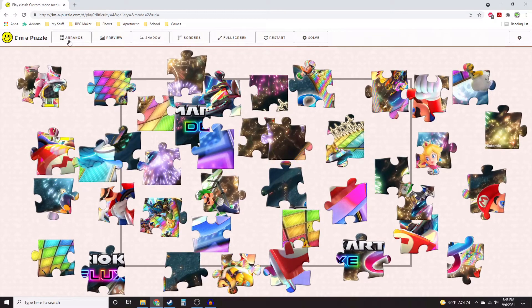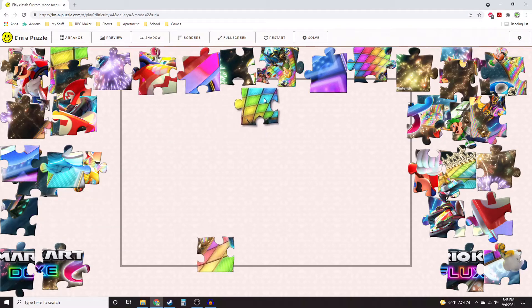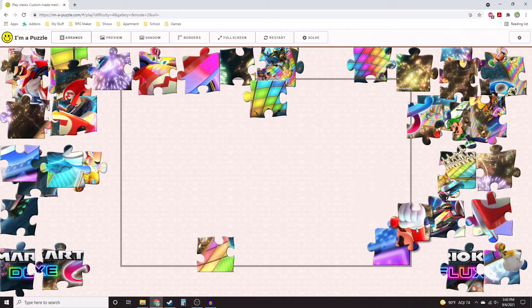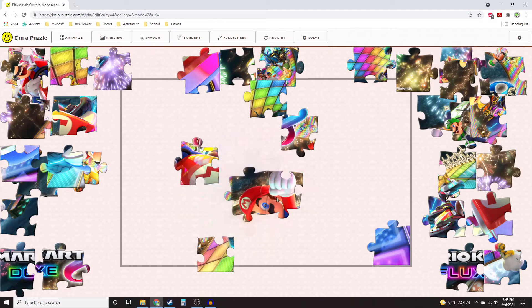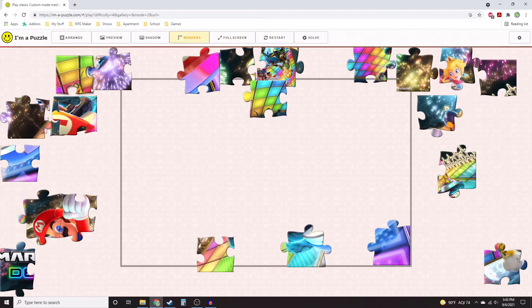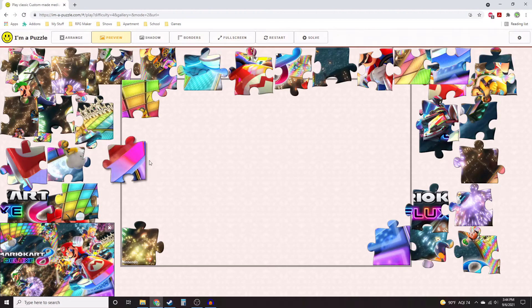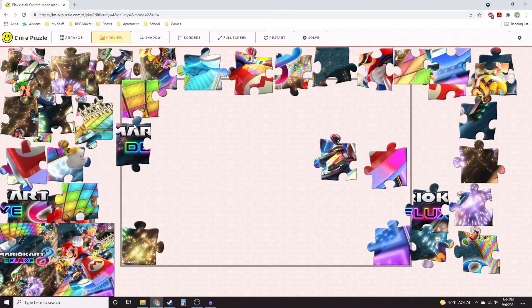This online one has arrangement options to move pieces off the board, though board space is limited. Note this game does not lock pieces into place permanently — it will drag a piece to the correct spot if you're close enough, but you can still move it. Pieces you put together can still be taken off the board to clear up space. You can even show only border pieces, and a preview lets you look at the complete picture.